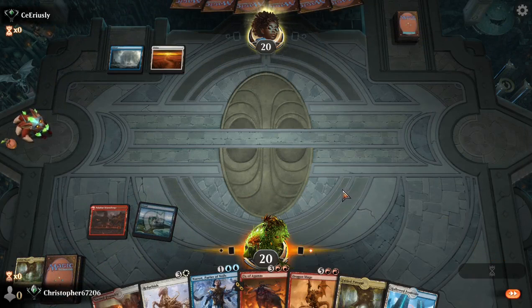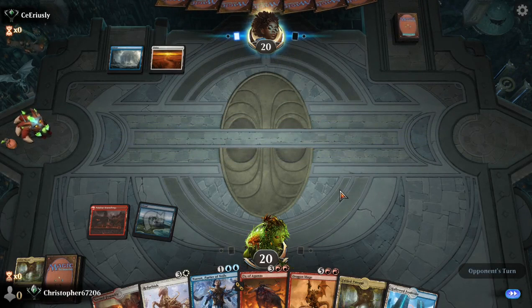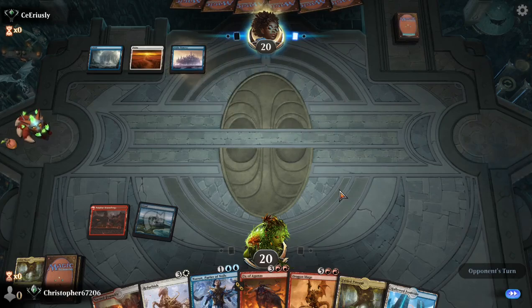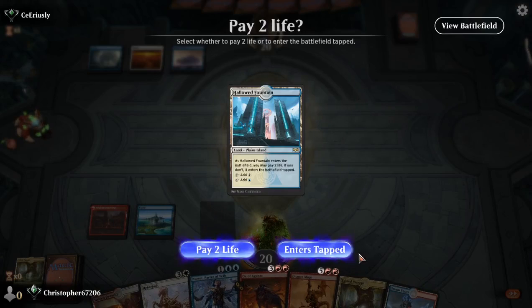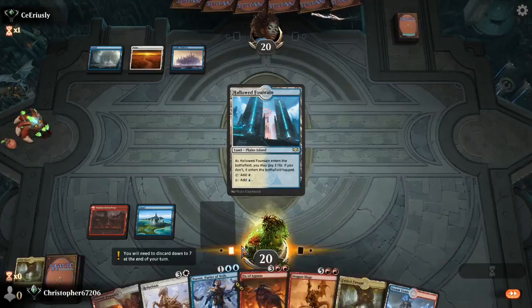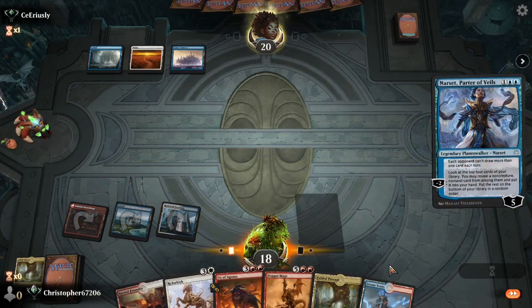We have a bunch of things to discard cards early, like Faithless Looting. I think we instead opted for the Ox of Agonus route rather than one of the two-mana spells.